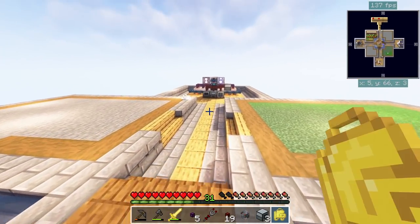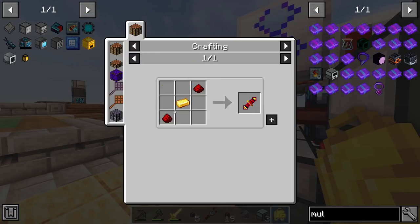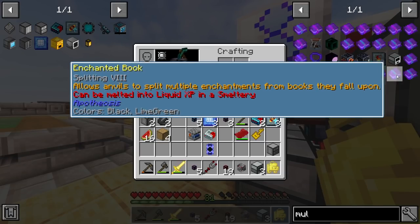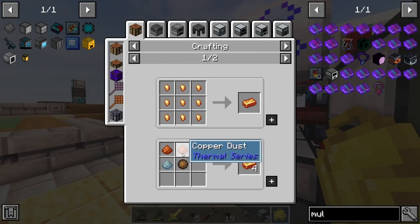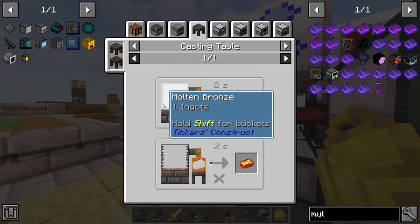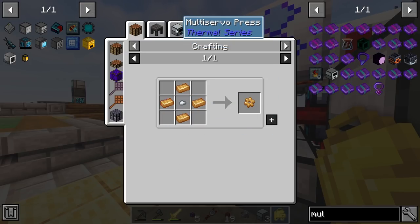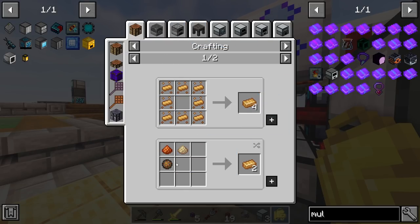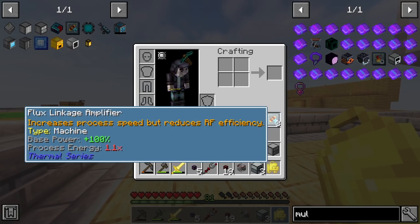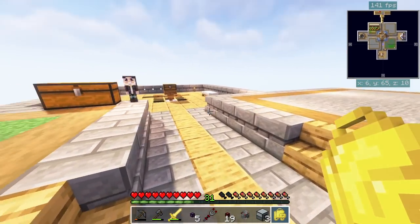I went ahead and set up a multi-servo press because I needed some electron plates. It's easy - just put the electron in there and it does the thing. This machine took two new alloys to make: copper and tin for bronze, and constantan as well, both done using fire charges. I also made three upgrade modules which will make the machines run faster and better all around.